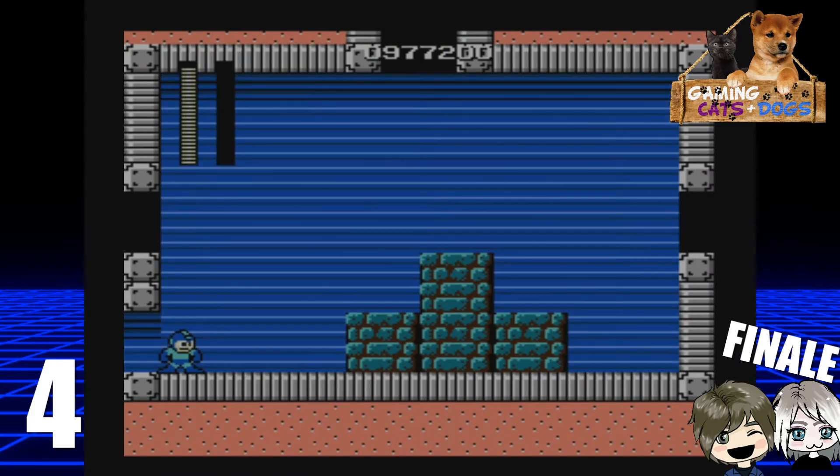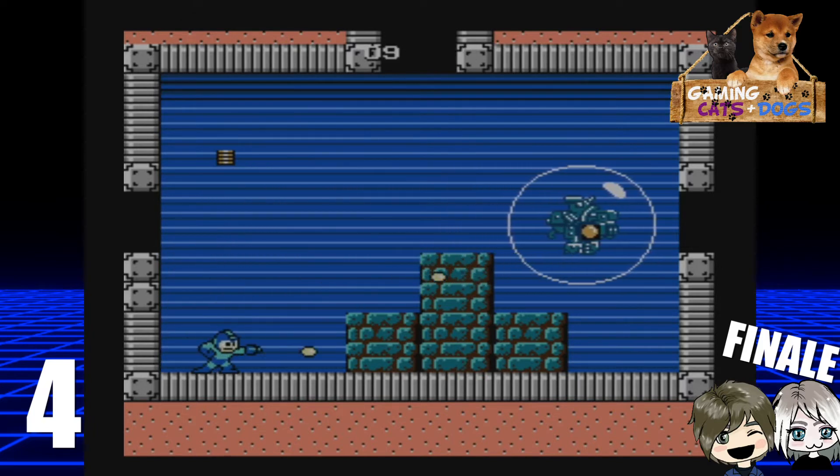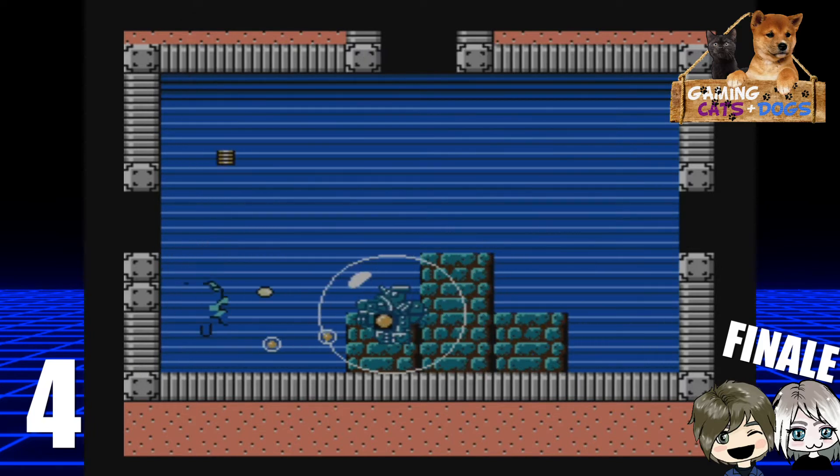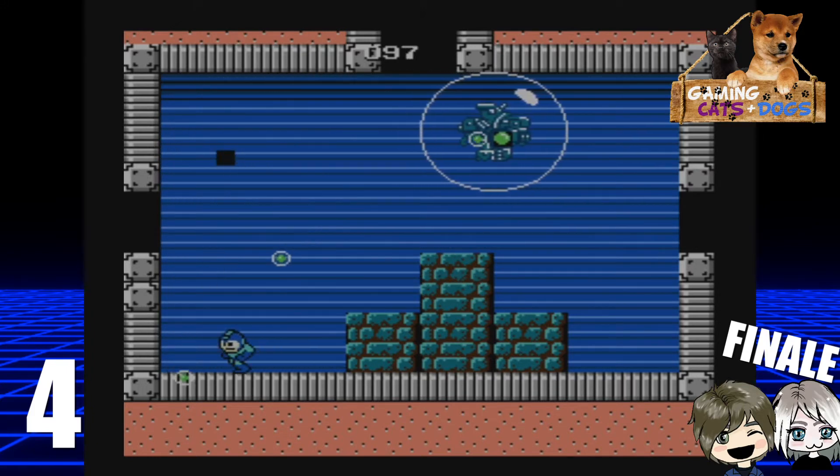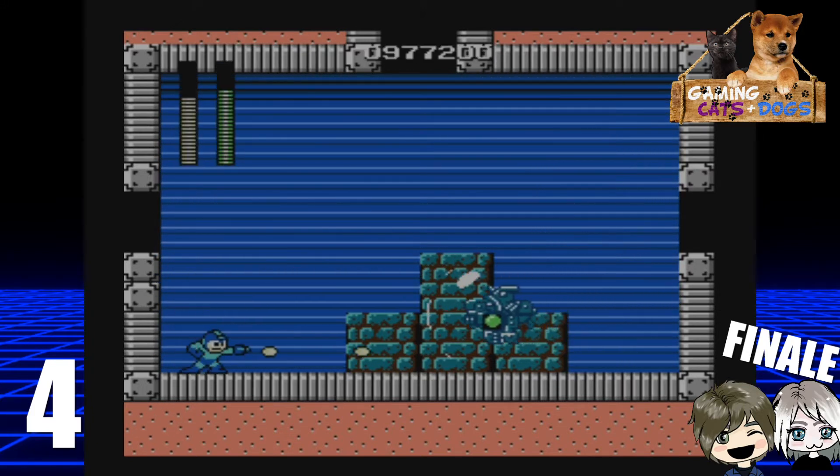Oh, I forgot about this boss. This is the sewer cleaner - he's in a bubble. Basically, he's going to come out of one of those openings and he gets faster each time you take him out. He's like, listen, man, I'm just trying to do my job. What I like to do is take the first couple out, and then when he gets faster, those bricks in the middle - you can use Guts Man. And then we'll just slam him right into him.